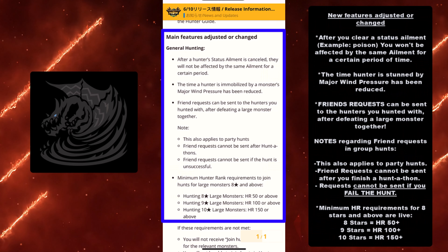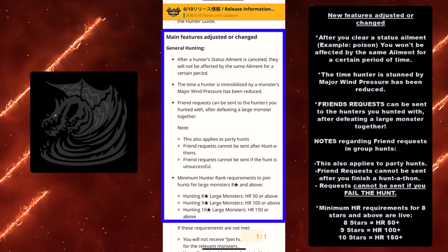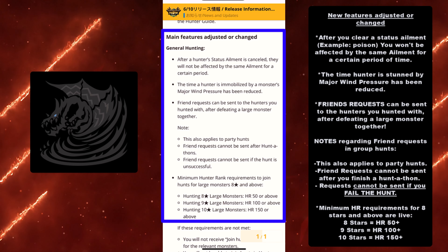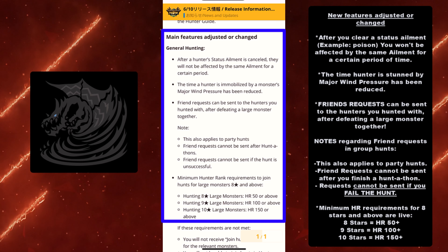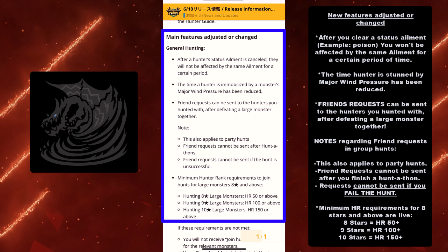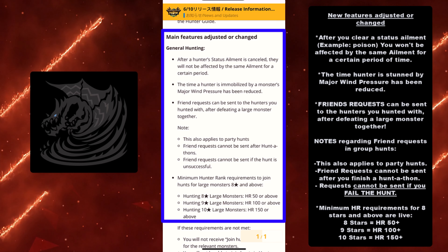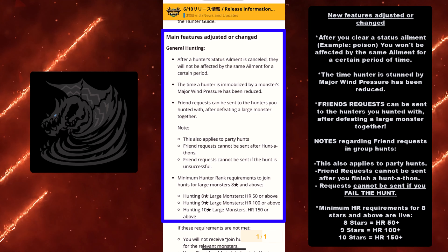After you clear a status ailment — for example, poison — you won't be affected by the same ailment for a certain period of time. This is great because Pukei-Pukei is super annoying and I still get hit by that poison attack once in a while when I get lazy. Also, the time a hunter is stunned by major wind pressure has been reduced. As someone that fought Kushala ahead of time, you're really going to want this update.